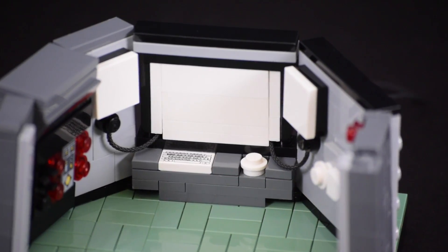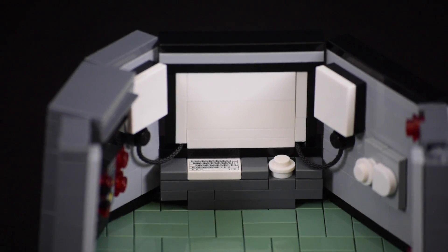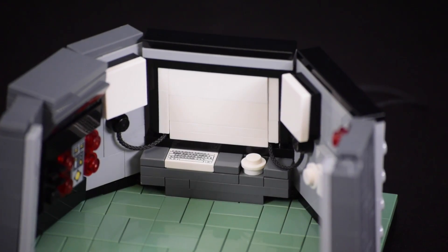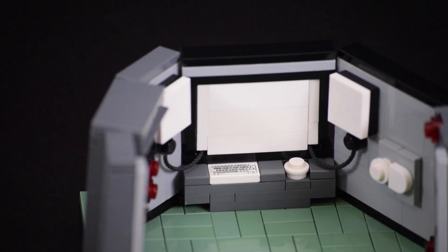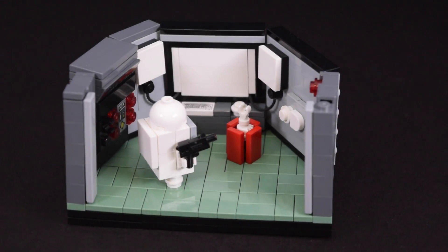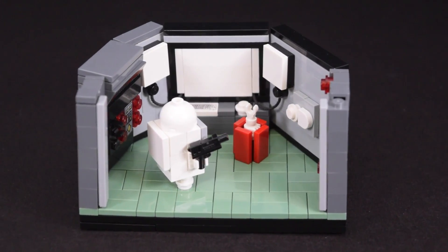For the back wall, which is the wall we can see in the game, I included the main TV, the two screens on the left and right side, and a mouse and keyboard. Those were really fun to build. I also included a long string piece that I connected to the two screens on the sides and the back side of the TV to represent the wires that connect them, which can be seen in the game. I really like how that looks — it's definitely one of the best finishing touches of this MOC.